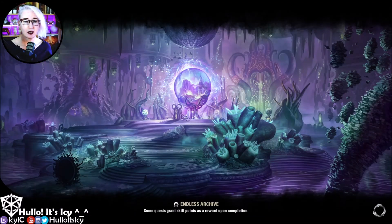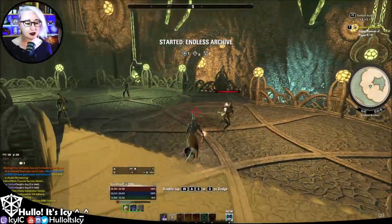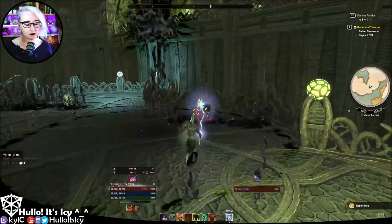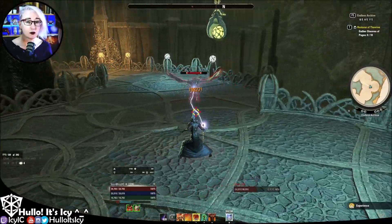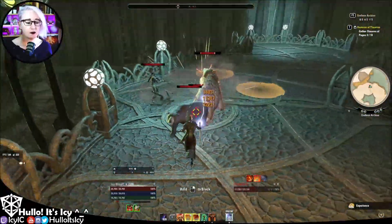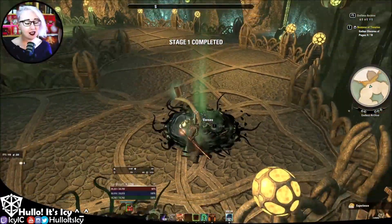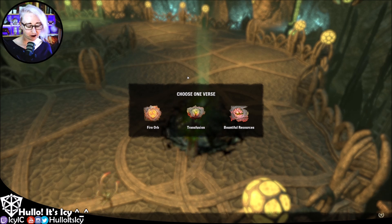Here's a look at the build in action — this is fairly early on so you can see how straightforward it is. I'm just heavy attacking; these guys die too quickly to really show everything off. Keep the buffs up, heavy attack, and the great thing about a heavy attack build is you hold down the heavy attack button and at any point you can hit your next skill and it will automatically trigger after the heavy attack finishes. It's a very relaxing way to play.